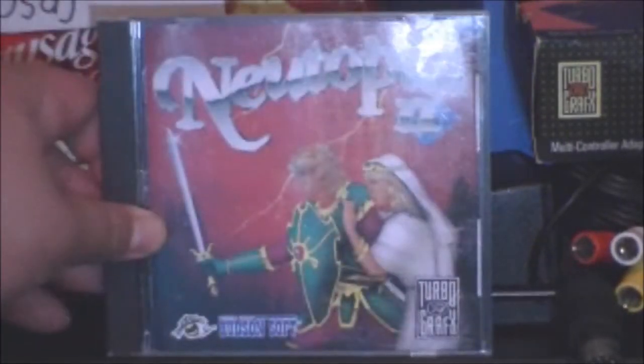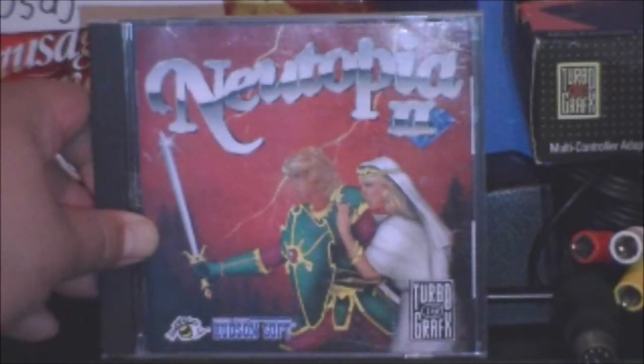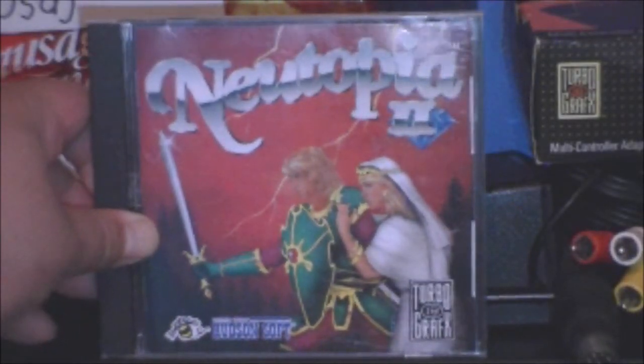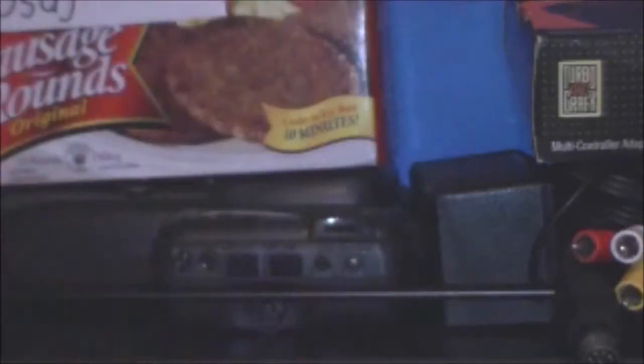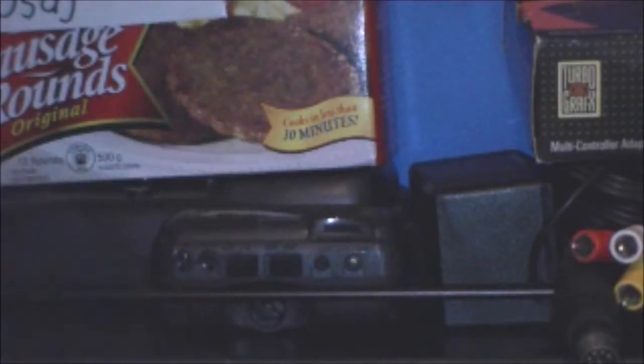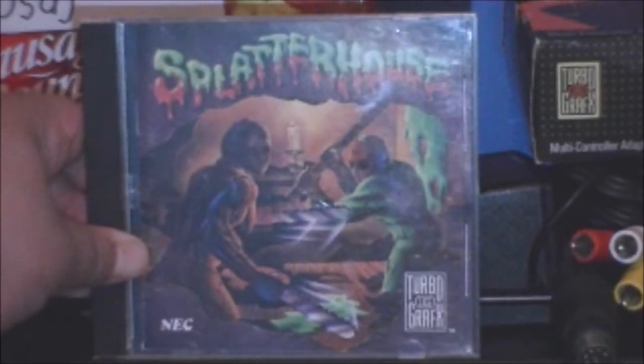Neutopia 2 - and this is better cover art that's actually better than the Japanese one. They went for a more kiddish feel in the Japanese version. This one has a more grown-up feel and I like that. The character looks badass with the princess there he's saving. Very cool. Slaughterhouse - I love this cover art. Excellent detail, nice dark atmosphere. I don't like the meat hands but I think I said that already in my review. Cool art.